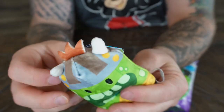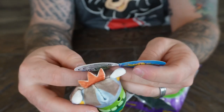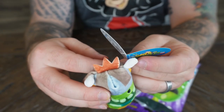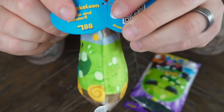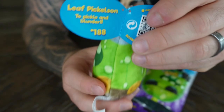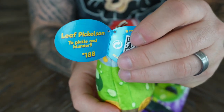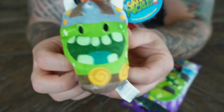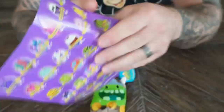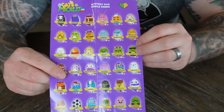It's kind of squishy — it feels like it has beans in it. And I wonder what it says... Weave Pittleson. To Pittle and Burglar. So Weave Pittleson is his name — that's a pretty cool name. It also comes with this little tracking card. It has all the Tat vs. Pittle characters on here, so you can keep up with which ones you've got.